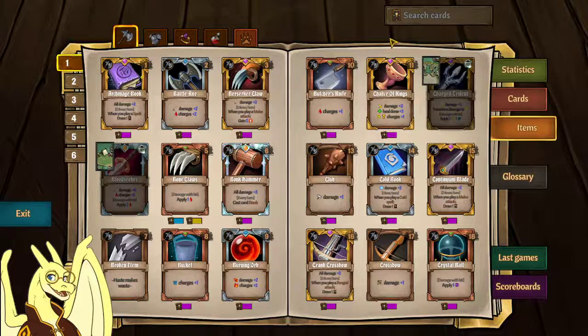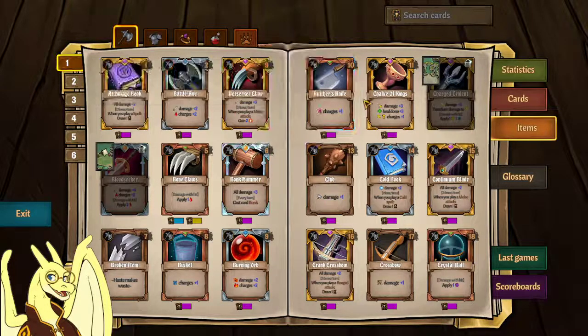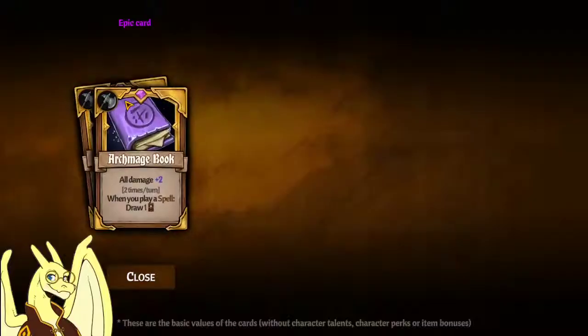Corrupted items are really souped up from their regular counterparts. Let's look at the Butcher's Knife — it normally does one charge of bleed, but the corrupted version does plus one damage and plus two bleed, which is a substantial upgrade. Now if we want to look at a more powerful epic card, Archmage Book lets you play two spells per turn and every time you play those spells you draw one.